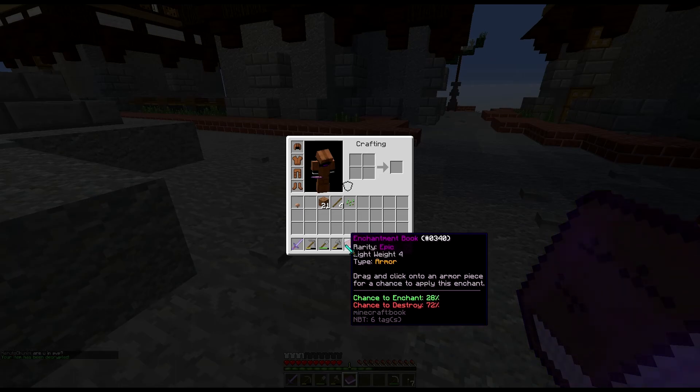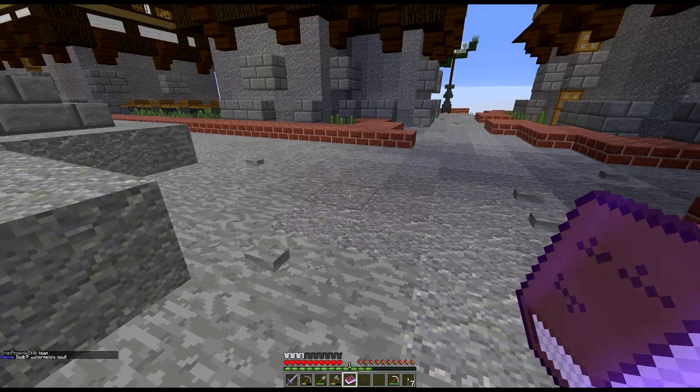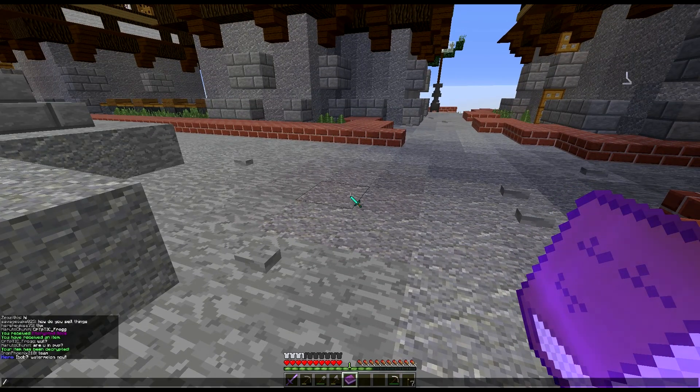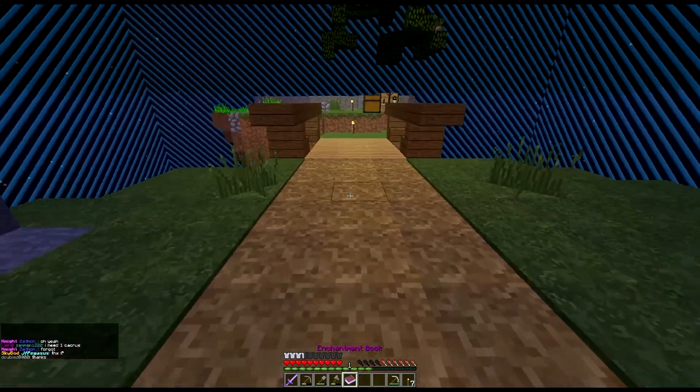Let's right click the new encrypted book again. It says Lightweight enchantment - chance to enchant 28% and chance to destroy some percent, so not great odds. Let's go slash home and put this in our chest.